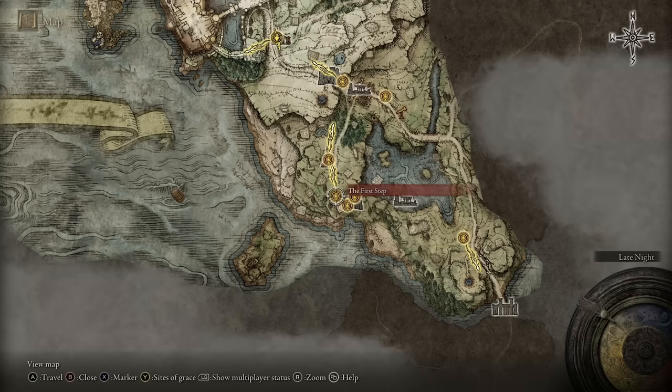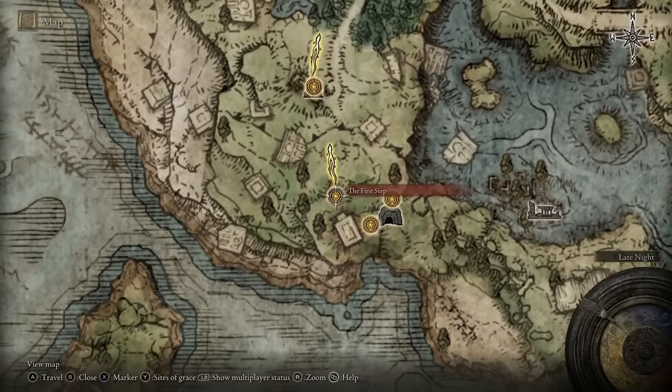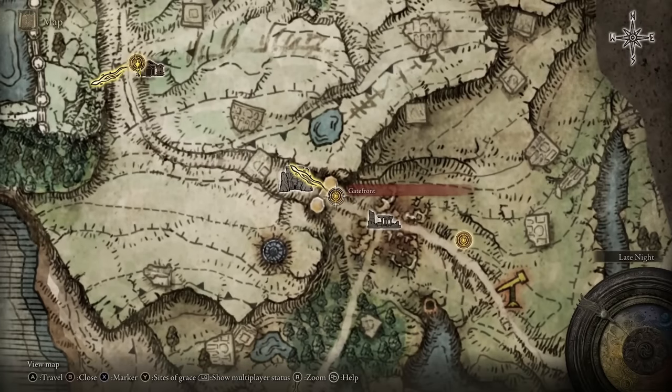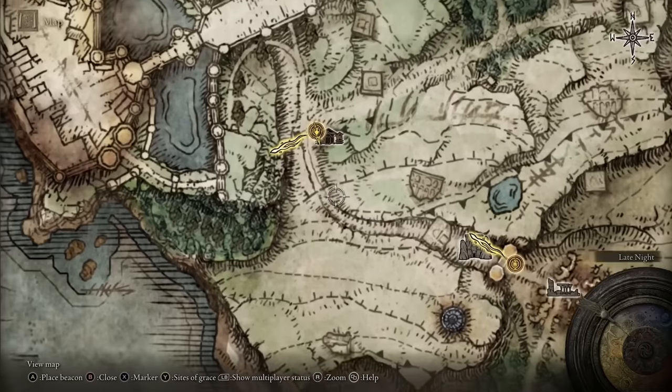For those of you wanting to get this armor set early game, you start off at the First Step, make your way north, and come up to Gate Front. As soon as you spawn in, come up to the main road past the church, then all the way over to Gate Front.